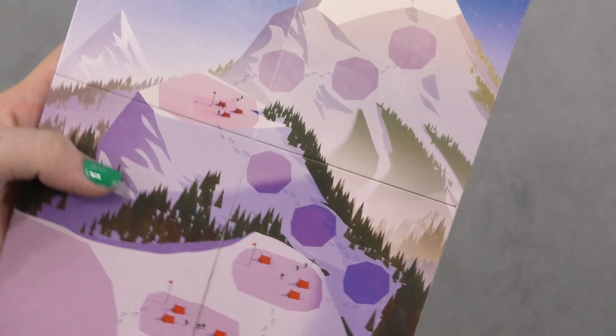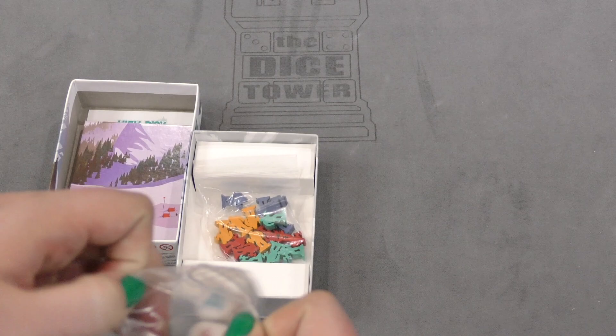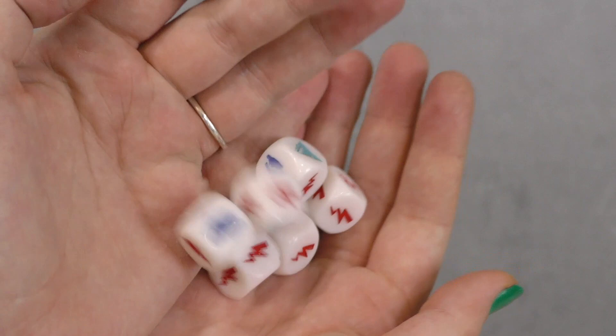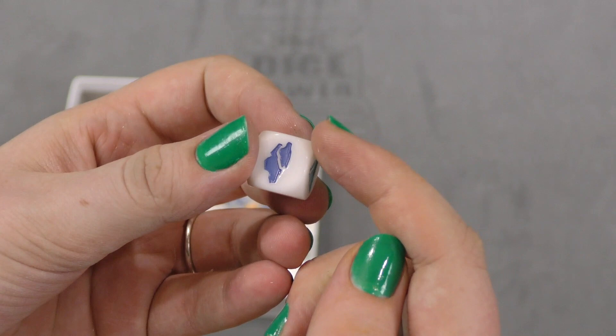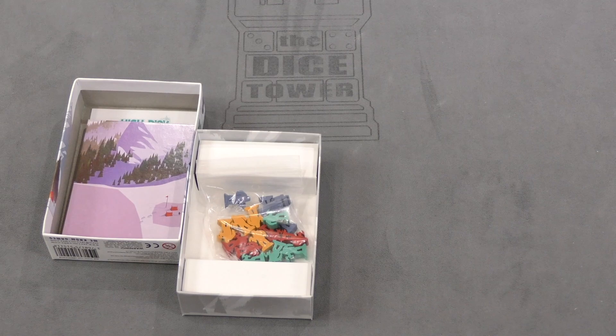Inside we also got dice, which I'm guessing you'll be rolling to try to make it up the mountain. Nice dice — I like them. Two sides have mountains, one side has a cloud, and then the other three have lightning bolts, which I'm gonna guess is not a good thing at all. So I'll put those very mean dice away.